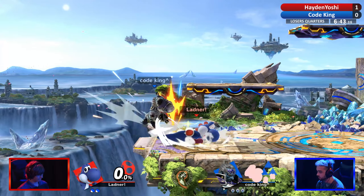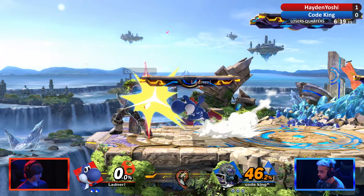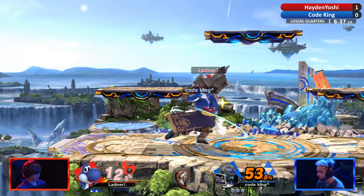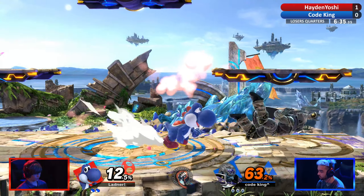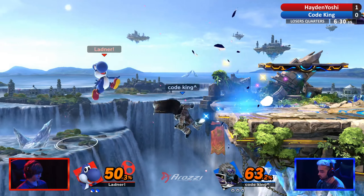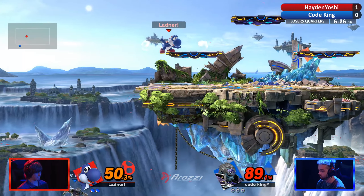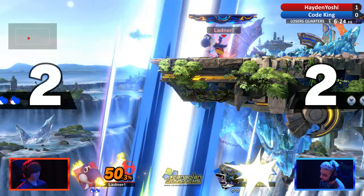Hayden looking at the crowd going, okay, you know what, that happened. Down tilt, forward air — not going to get him. King knows the heights. Good spot dodge punish, actually, because there's a bit of wind-up on an egg throw. There's the forward tilt. Warlock's foot — okay, scary. That wizard foot really cost him.